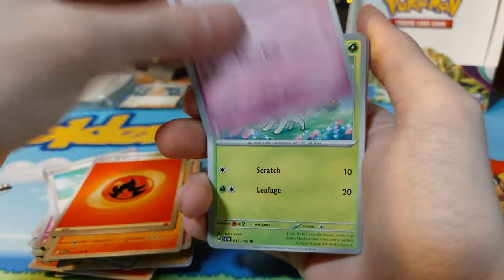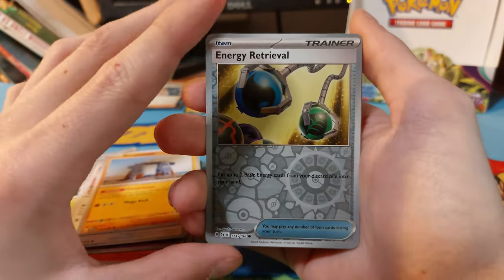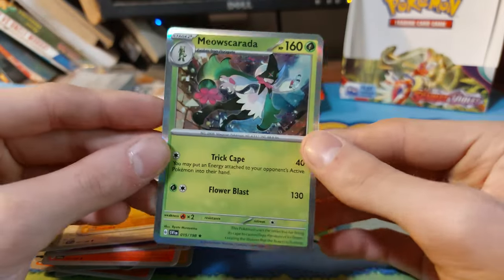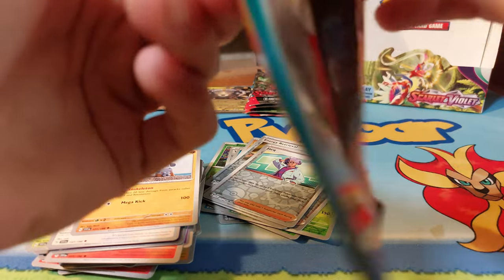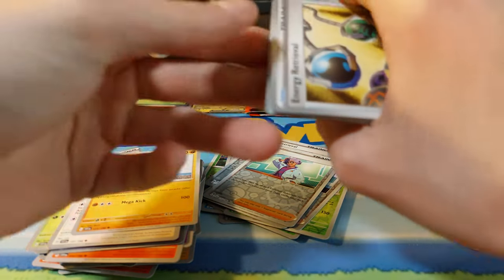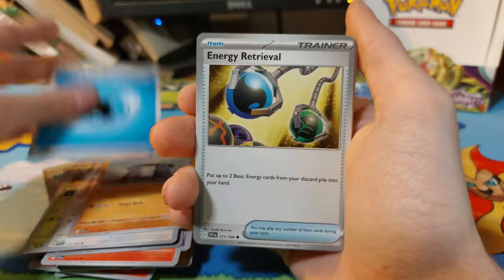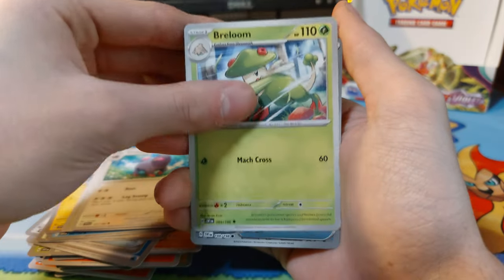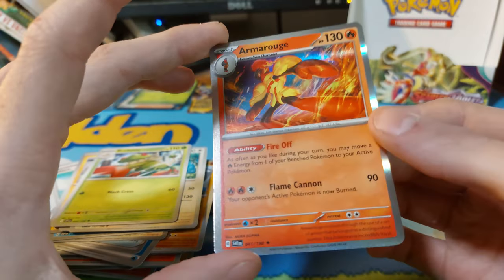Past this I probably will not open up another booster box of this — it's a kind of one-and-done thing, but I really wanted to open up this set today. Energy Retrieval reverse first, and we have a Meowscarada raid holo, not bad — one of the better ones to hit. Haven't seen the final evolution of Coco yet; I don't know if you can get the final evolution as a holo, but I would think you can. Water Energy, Energy Retrieval, Lechonk, Slowpoke, Waddlet, Skeledirge villain, Wugtrio, Breloom — reverse Potion, a Clauncher, and just a holo Armorouge.